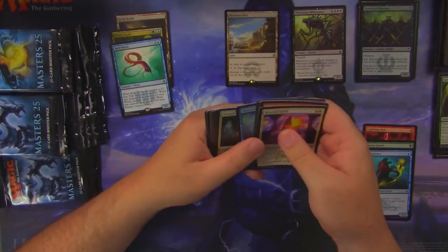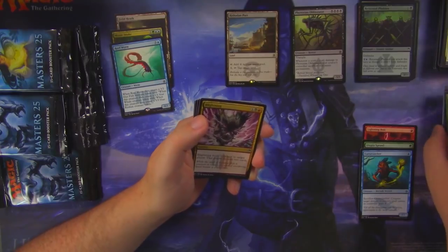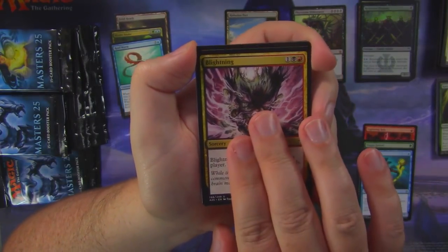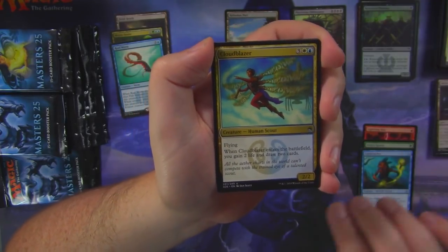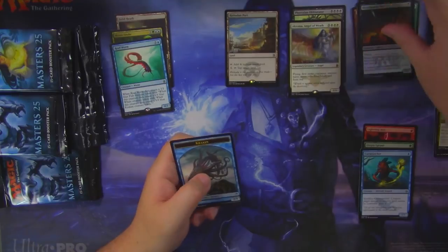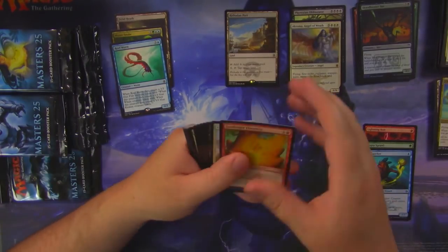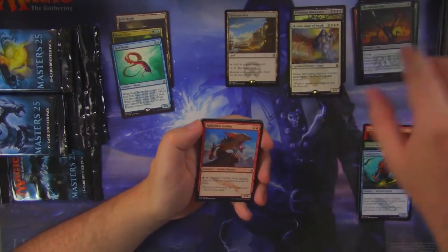Now there's a reason we opened up this set — I was told I needed to open a set that contained a different Bolas to try and get it. This set has Bolas in it, and it's the original printing of Bolas, I believe. Blightning, Mishra's Factory, Cloud Blazer, and... Akroma, Angel of Wrath! Two mythics already! Let's hope that our box isn't only a two mythic box. Phyrexian Obliterator I'm pretty happy with — I think I needed it. But Akroma I definitely didn't need; I think I have a Foil Akroma already.